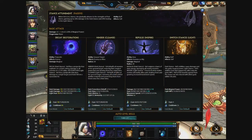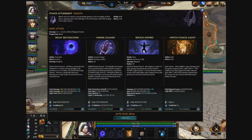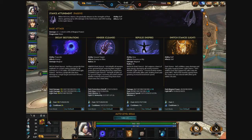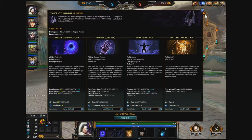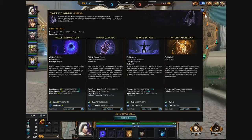So her passive is Stance Attunement. When Hel is in a stance, she gradually attunes to the strengths of that stance, giving up to 20% damage in the dark stance and 20% healing in the light stance. Her first ability is Decay. Hel fires a projectile that explodes on contact, doing damage to all enemies in a 15-foot radius — that's when she's in dark stance.